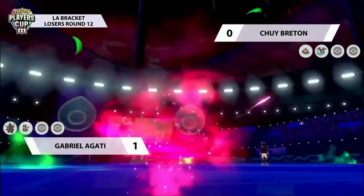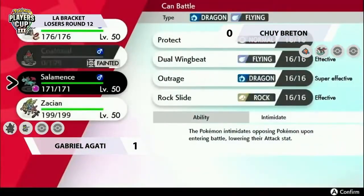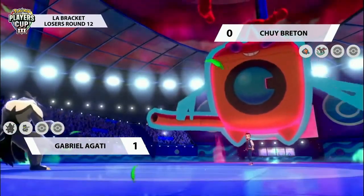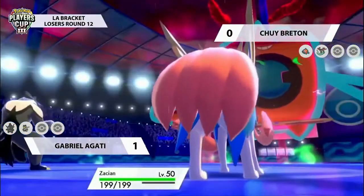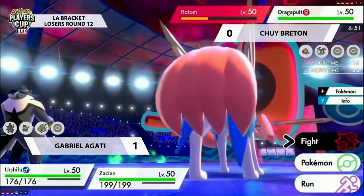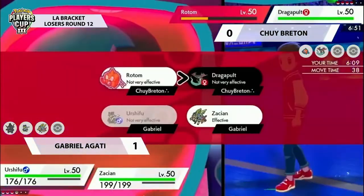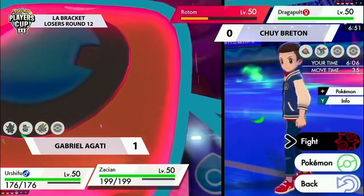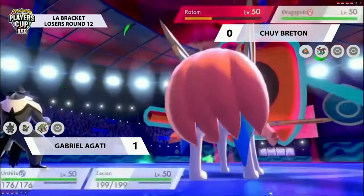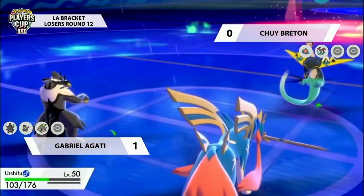Gabriel Agati loses his Dynamax Pokémon very early in Game 2 without it really doing very much at all - it set up Grassy Terrain and got a bit of damage onto the Rotom but wasn't very effective. That just shows how good an option Rotom-Wash is against the Gigantamax Coalossal. Chewy made a really great play by not opting to slow it down with support tools but just going for the offense. Zacian now comes onto the field, but the Dragapult has used Phantom Force and is going to get a free attack this turn. Zacian is always a threat when it pops up onto the field.